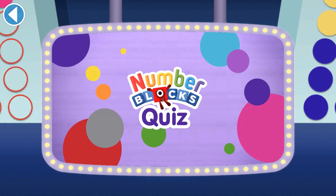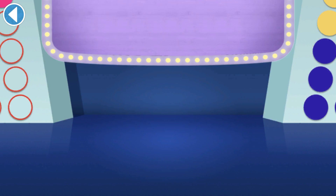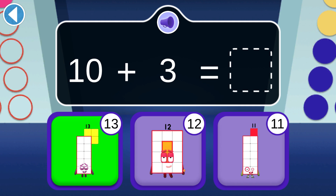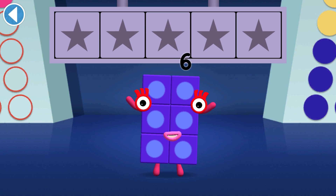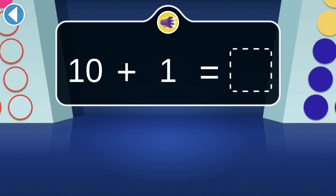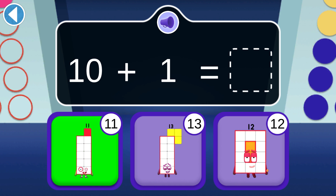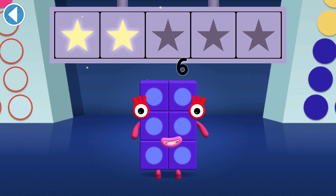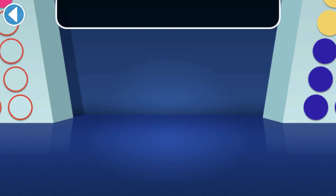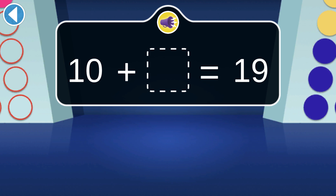Number Blocks Quiz! Number Block 10 plus Number Block 3 makes which Number Block? Well done, you've won a super shiny star! What do you get if you add one more to 10? You won two super shiny stars! Number Block 19 is 10 and which Number Block?